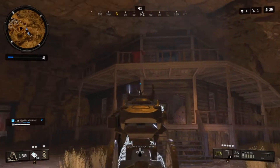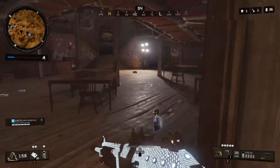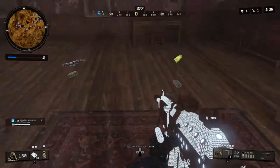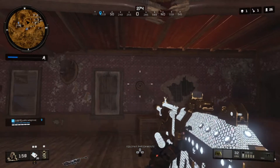Vocês entram aí dentro do salão. Vai ter um tapete no chão ali, galera — bem na dobradura dele. Vou dar um tiro aí. Vocês vão ter que ficar bem em cima dessa dobradura, um pouquinho para trás. Daí tem aquele tiro ao alvo ali — vocês jogam a machadinha e vai começar a tocar o piano.